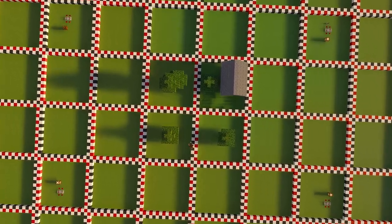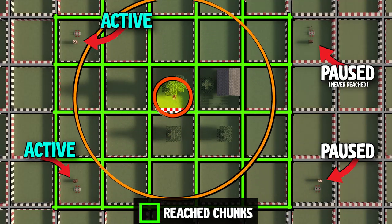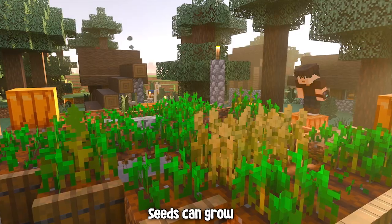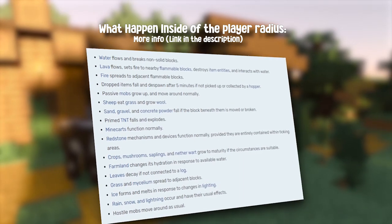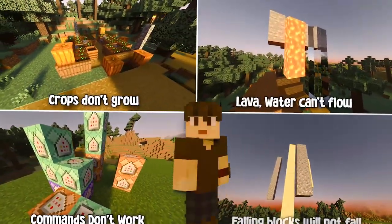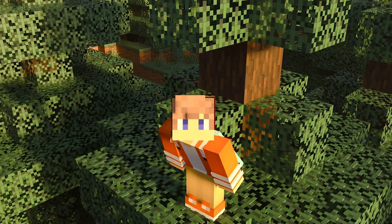Here's how ticking areas work: chunks will only tick inside the player's radius. If a chunk is within the player radius, time inside that chunk will move — so lava and water will flow, seeds can grow, mobs can spawn, everything works. But everything outside the player radius, time will not work — it's paused.